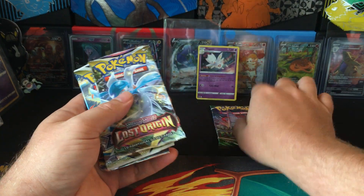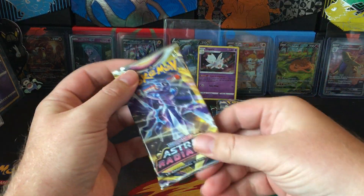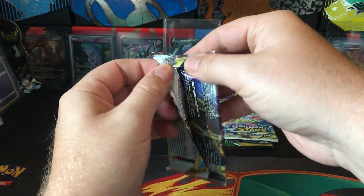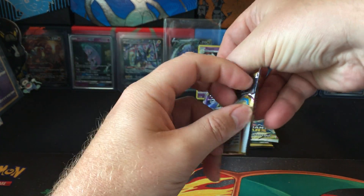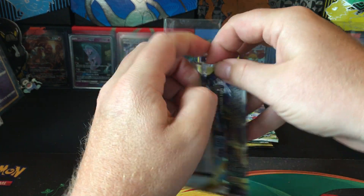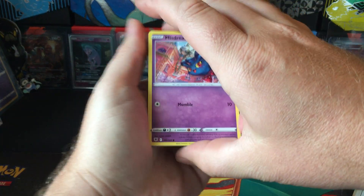So we get one Evolving Skies, which is cool, Lost Origin, Brilliant Stars, and Astral. They look and feel legit upon first glance. Sometimes you got to watch for resealing on the Lightning sets.